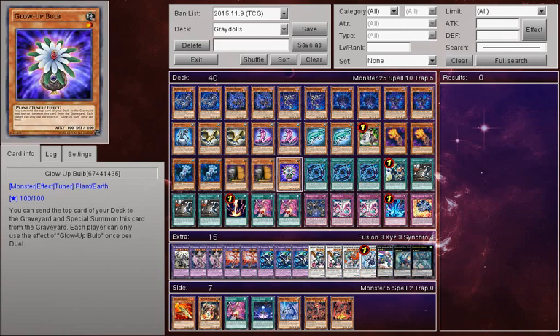And then one Glow-Up Bulb, which gives me access to Shekinaga a little bit more easily, and also gives me access to Trishula. Now that I have Trishula, I always want to put it in my decks — literally, you'll see, if you watch my Matrospector deck profile which will be up soon, you'll see Trishula, because that's so fun.